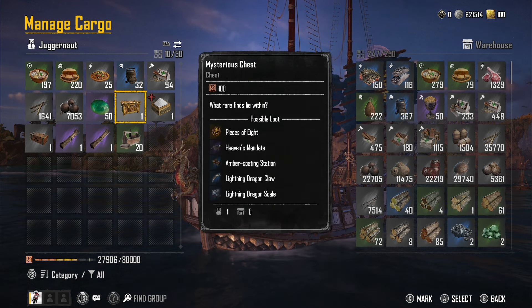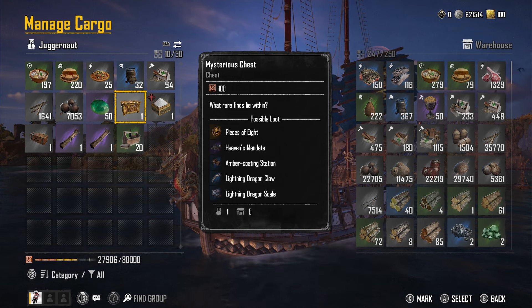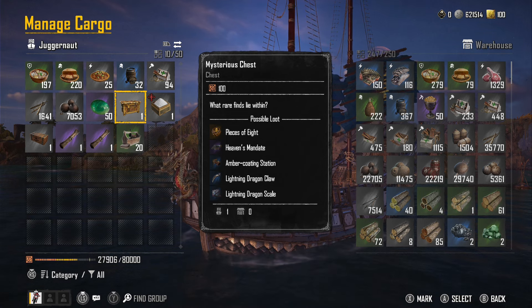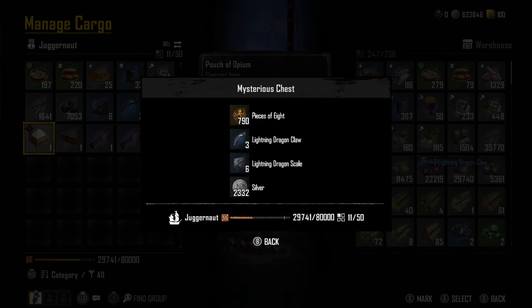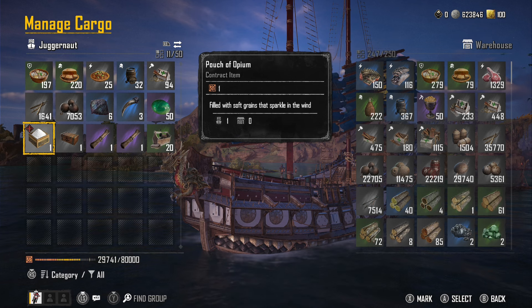We got a mysterious chest that's unique to this fight — it contains lightning dragon claws and lightning dragon scales, and it looks like there's a chance to get Heaven's Mandate guns outright, though that's probably rare. I did this fight a handful of times and never got the guns directly; usually it was silver, dragon claws or scales, and eights.